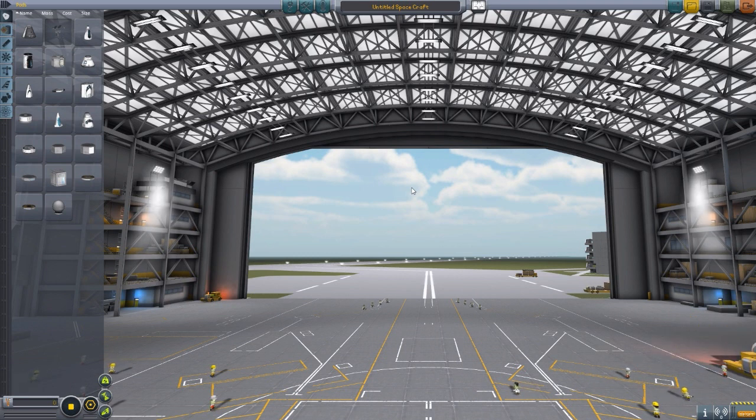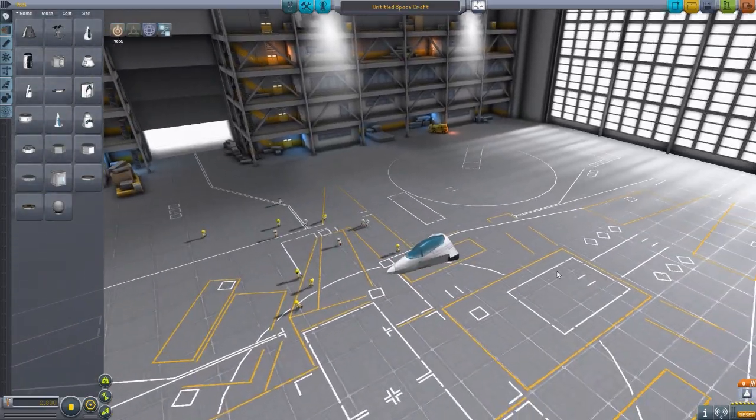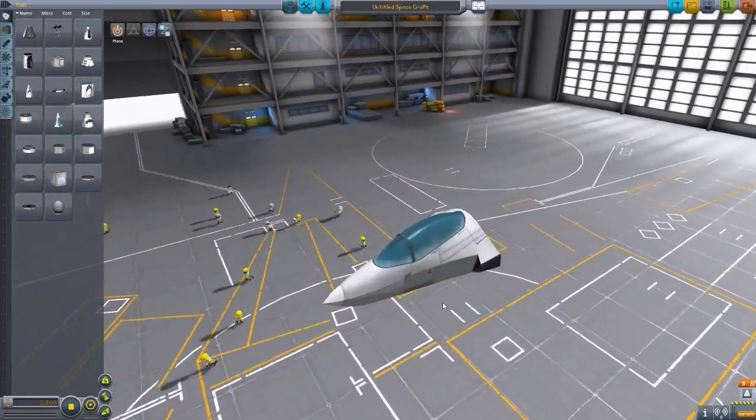This is still in development, so at the moment there are five separate parts in this mod, but with additional ones hopefully to come in the future. The first one we can take a look at here right in the command pod section is the Mark II Thunderbolt Cockpit, so let's rotate around and get a little zoom in on this thing.